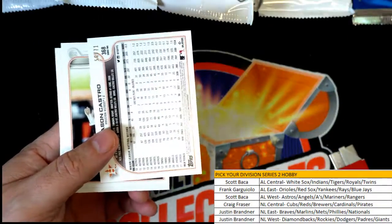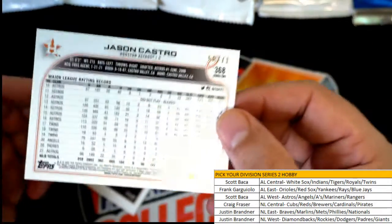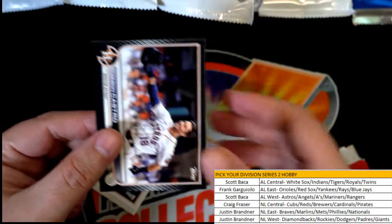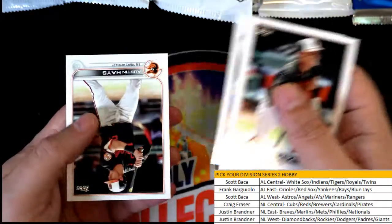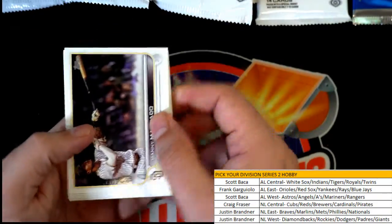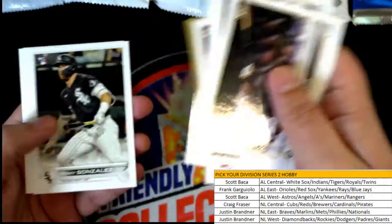What is this? Oh my, look at that — low numbered Castro for the Astros! 50 of 71 black parallel. Nice! Wow, Houston Astros — that is Scott B with a nice parallel. Willie Adams 87 tabs.